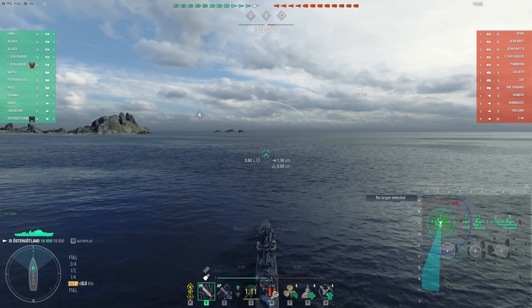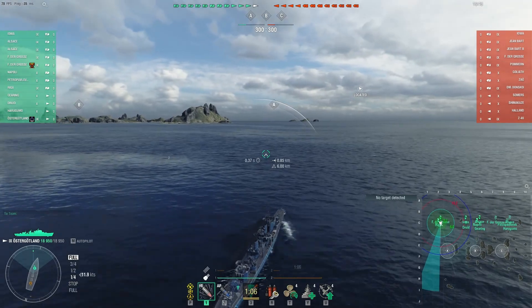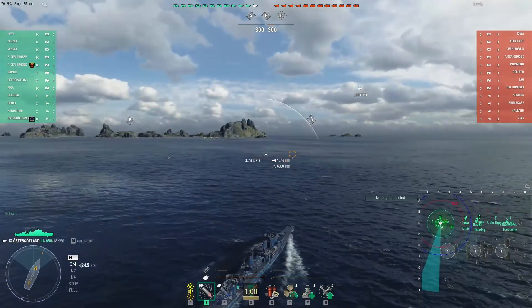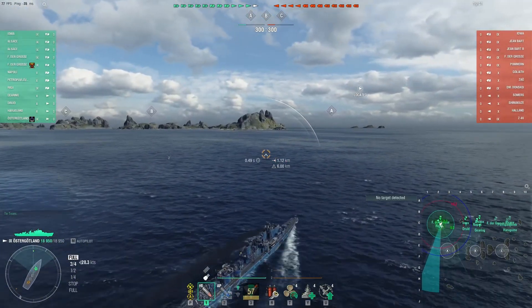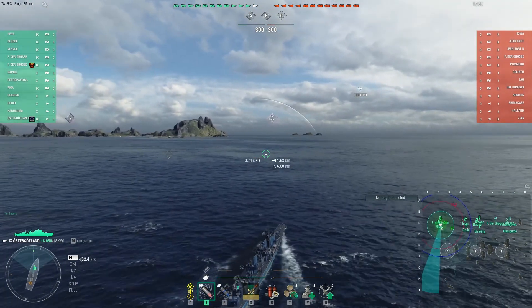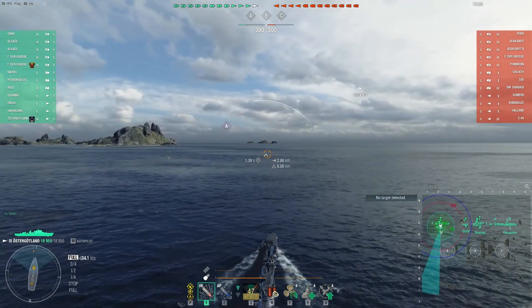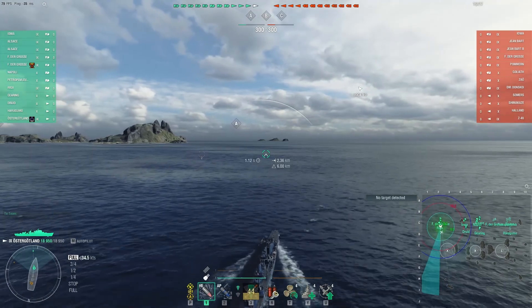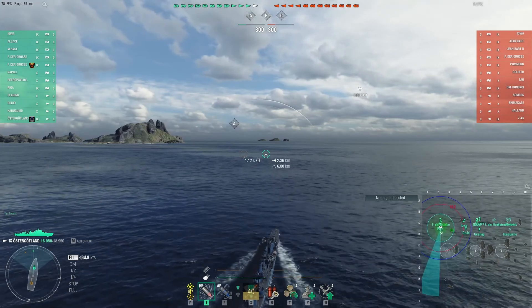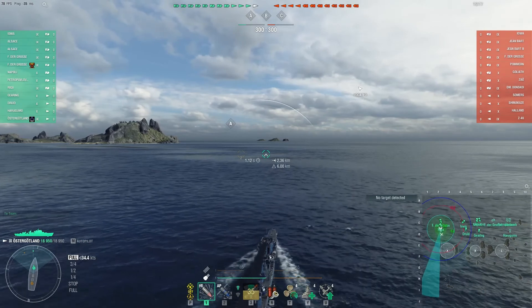A little bit about the ship: as you can see on the mini-map, the torpedo range is a little bit better than the gun range. The torpedoes can get up to 12 kilometers, the guns at least as configured have a range of 10.2 kilometers. On this particular map I generally try to avoid going to the island on the left side of the screen.